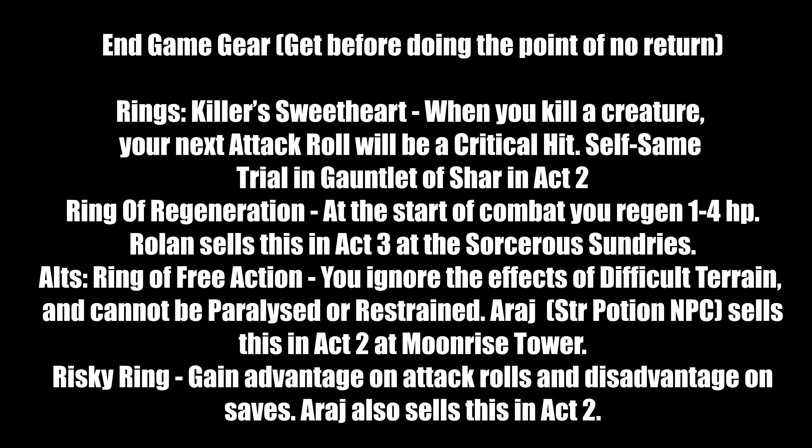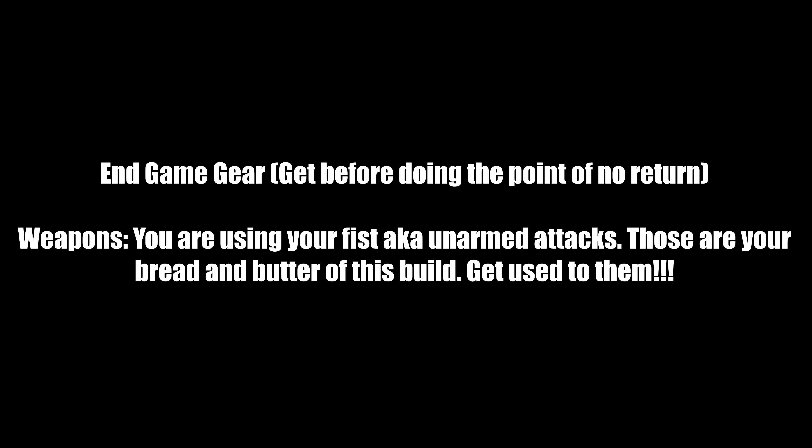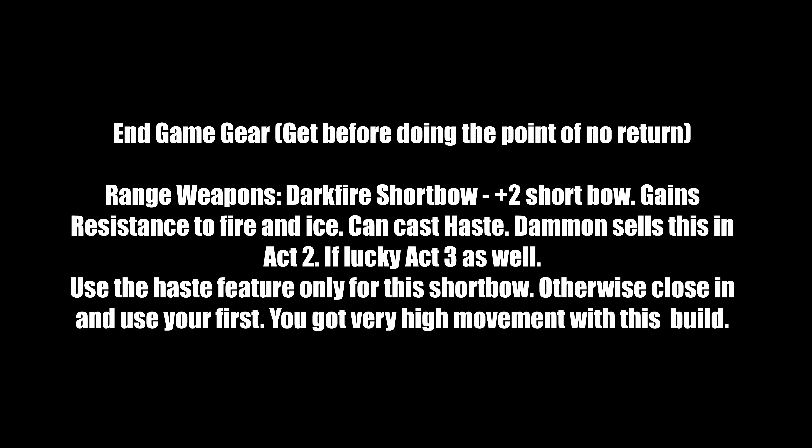Your weapon is your fist — don't equip anything else. Your fists with Tavern Brawler will crush everything, especially in end-game. For the ranged slot, we're using the Darkfire Shortbow — a +2 shortbow with resistance to fire and ice, can cast Haste for extra attacks, +2 AC, double movement speed, and Dexterity save advantage. There's a weaken effect afterward but it's worth it for tough fights. Sold by Dammon in Act 2 at Last Light Inn — if you miss it, he may sell it in Act 3. Use the Haste feature from the bow only, then go back to using your fists.